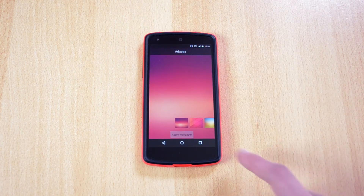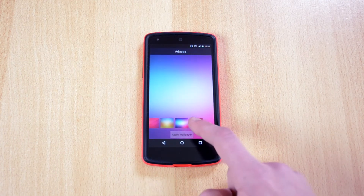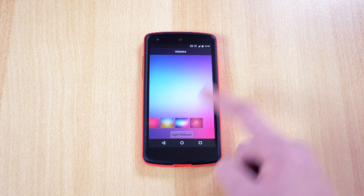Here are the wallpapers I've been talking about. It comes with five wallpapers and they all look really, really nice. You can just choose a wallpaper and click apply.